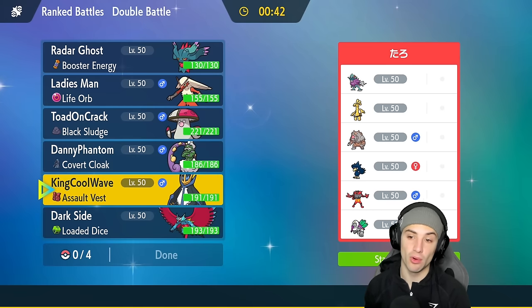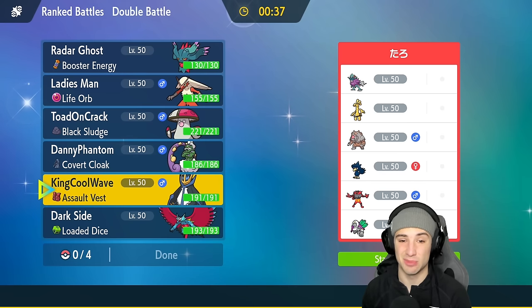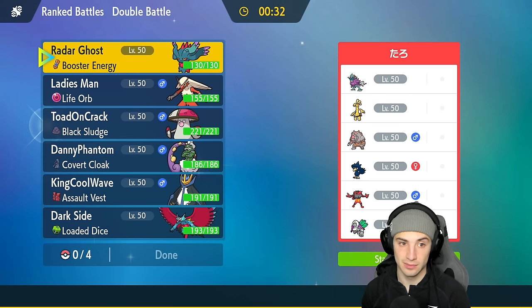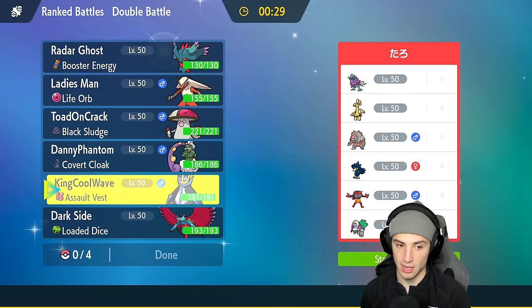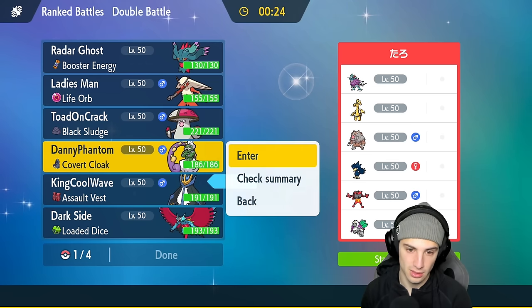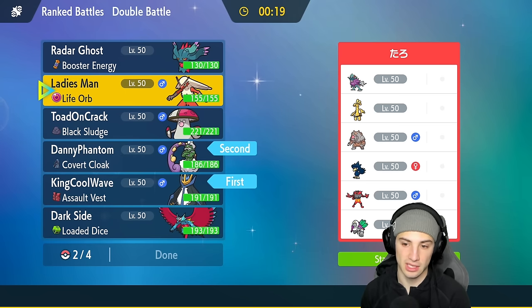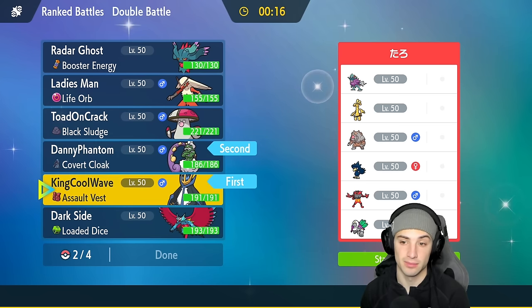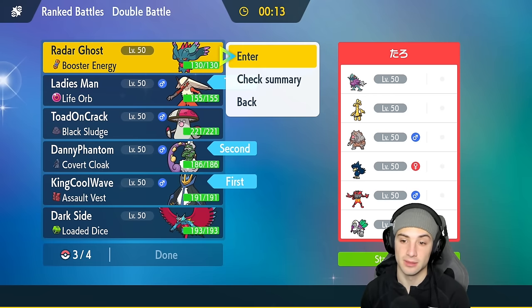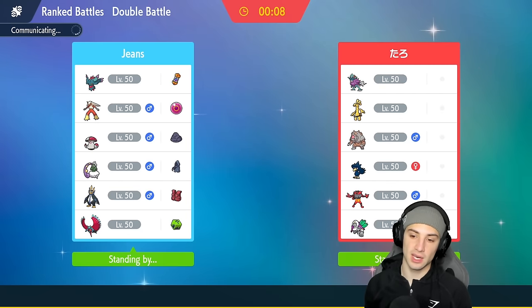I could go Competitive Empoleon if they lead Intimidate. I think they could lead Orangaru - that's not a bad lead. I could also Taunt the Orangaru if it doesn't have Mental Herb. I'll go in with Tornadus alongside Empoleon, hoping that thing isn't Mental Herb. If not we can just pop Tailwind. In the back end I'll go Blaziken and Flutter Mane.